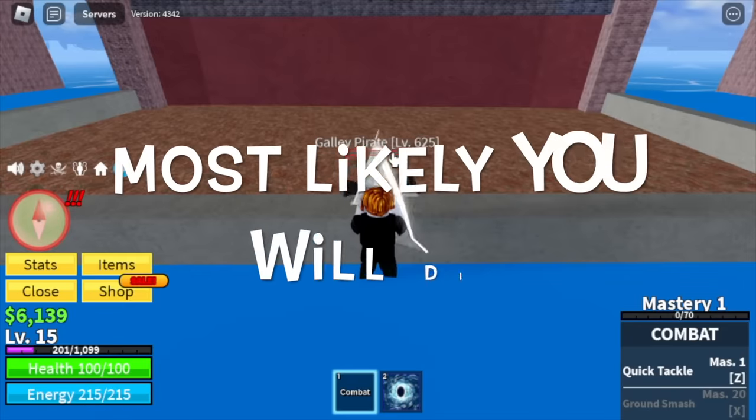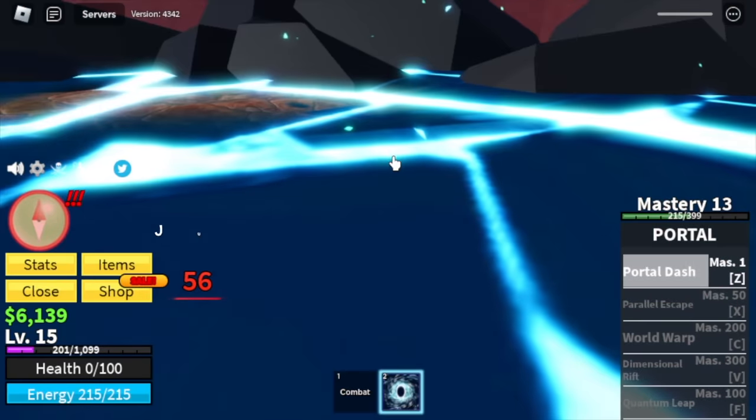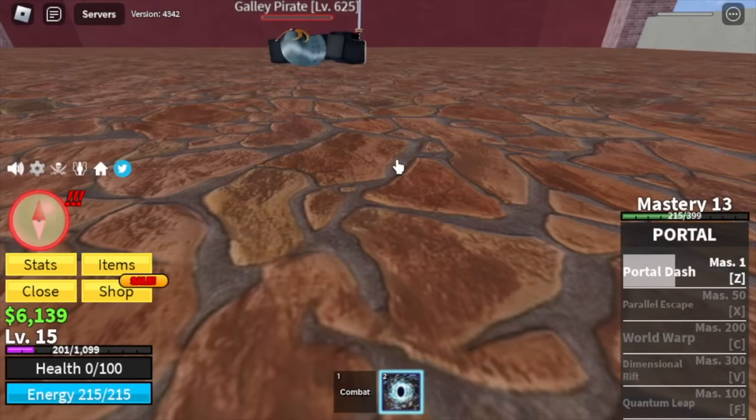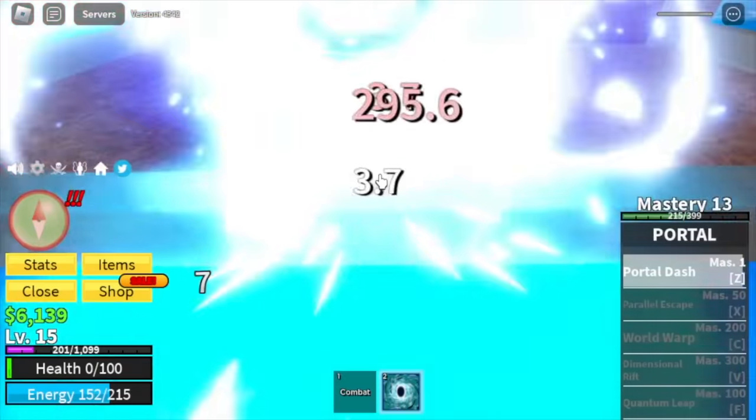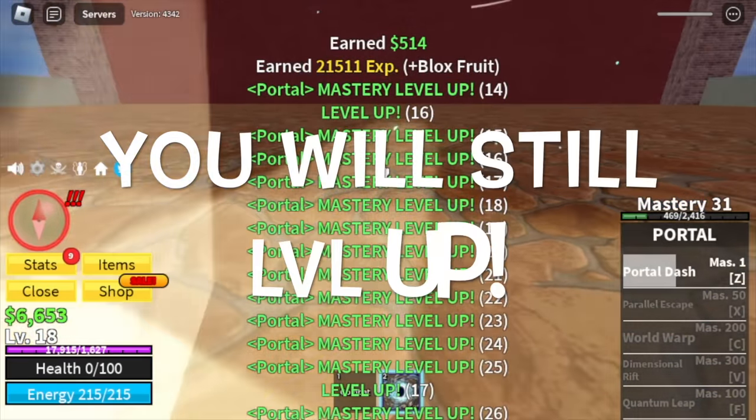Most likely you will die, so what should you do? Just go back, okay. We're just gonna go back and use your Z skill again. You will still level up, don't worry.